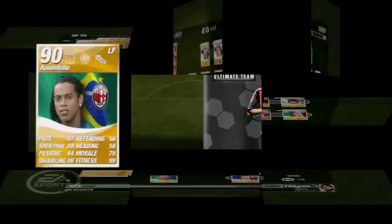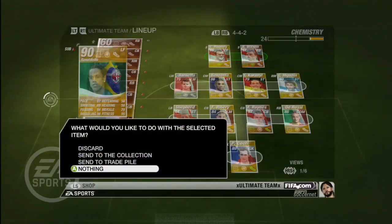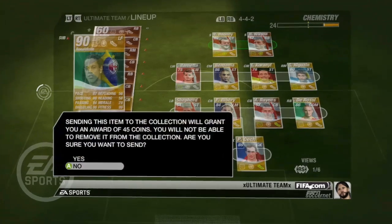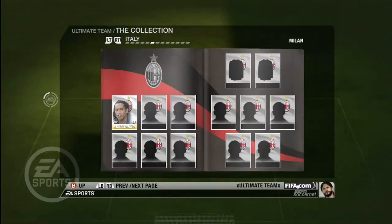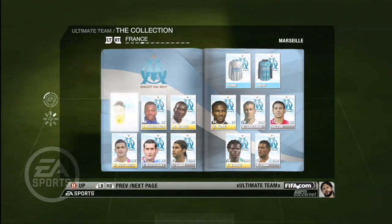Welcome to your collection. Each time you get a player you have the option of putting them in your team or putting them in the collection. Once you put a player in the collection, he goes in permanently and you will not be able to put him into your team. You will, however, earn coins that are a percentage of the player's overall rating. Put better players in the collection and you earn more coins. When you complete an entire team, you get a big coins bonus.